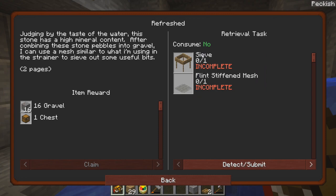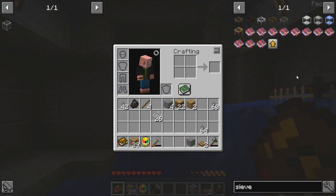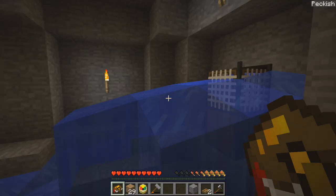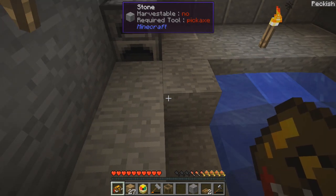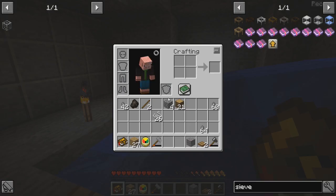So a sieve — how do you make a sieve? S-I-E-V-E, we spell it correctly, that's the first step. See, it's a good thing we didn't burn all those up. I think we got everything — a sieve, cool, so we can make that. Awesome. We'll place you down there. And what was the other piece? A flint stiffened mesh.